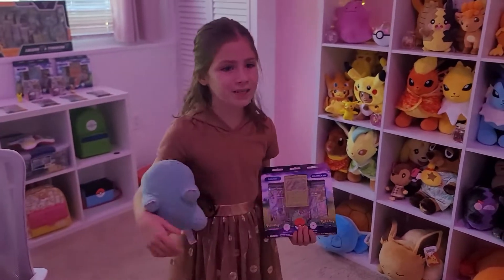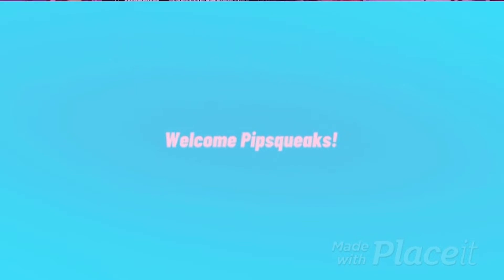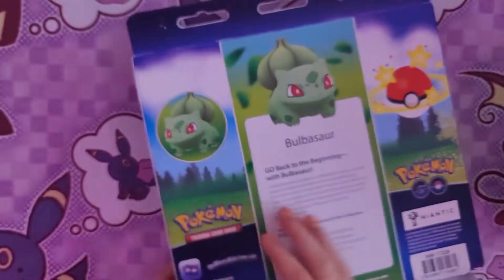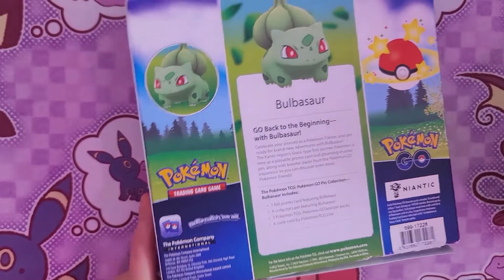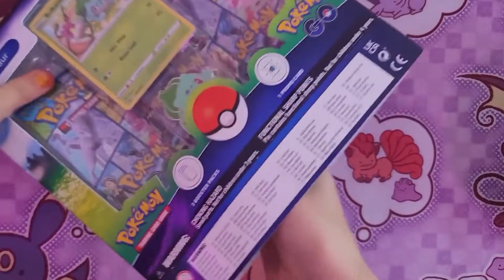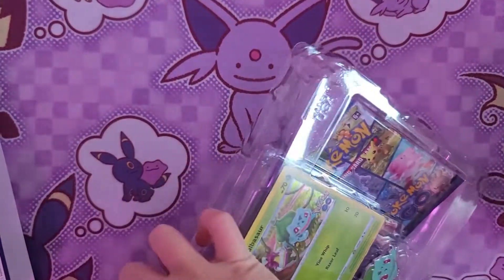Now I'm going to open some packs with Bulbasaur. Come with us. We have Bulbasaur as our buddy now, and we're going to open the Bulbasaur thing. Comment down below if you have Bulbasaur in Pokemon Go. And if you don't have Pokemon Go, then comment down below if you have a Bulbasaur plushie. So I'm going to get it out, and I'm going to show this with you. There's only a couple packs in here, but there is the Bulbasaur card.